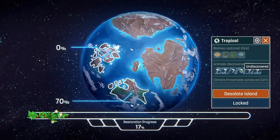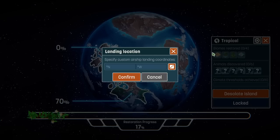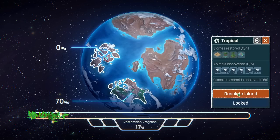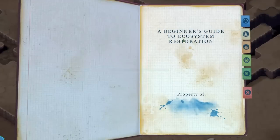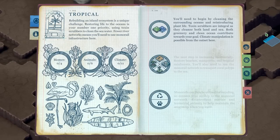Climate thresholds achieved - there are 11 of those: 6 animals and 4 biomes. Rebuilding an island's ecosystem is a unique challenge. Restoring life to the oceans is your number one priority using toxin scrubbers to clean the seawater. Fewer river networks means you'll need to use monorail infrastructure. You'll need to begin by cleaning the surrounding oceans and reintroducing plant life. Toxin scrubbers cleanse both land and sea. Climate manipulation is possible from the outset.